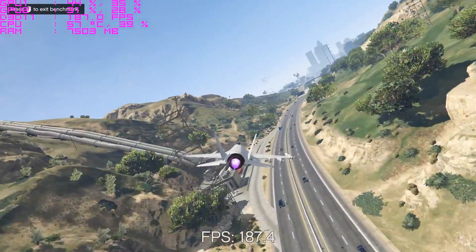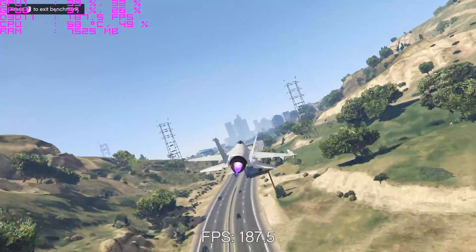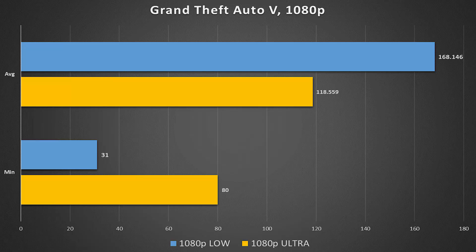Let's jump into our first benchmark, which is as usual Grand Theft Auto V. What we're looking at here are average and minimum frame rates. Our frame times will be in the next graph — those will tell a better story than these two parameters alone. In 1080p Ultra, 119 FPS on average; that jumps up by 50 FPS when we lowered everything. But our minimums are a bit interesting: our lowest FPS reading was 31 for our low preset, but that jumped up to a whopping 80 when we set everything to Ultra.